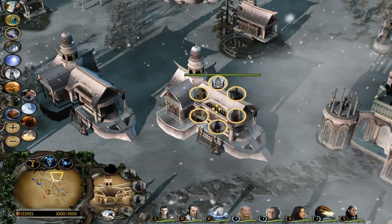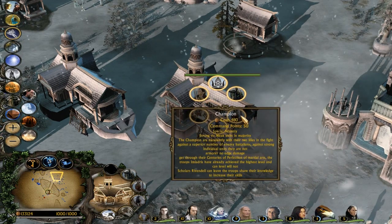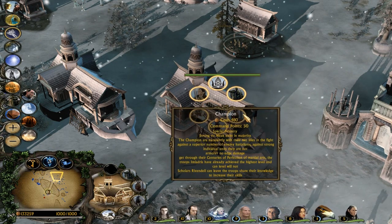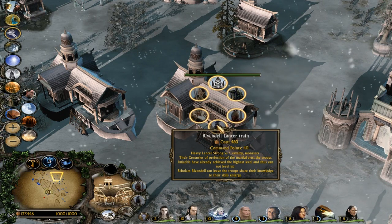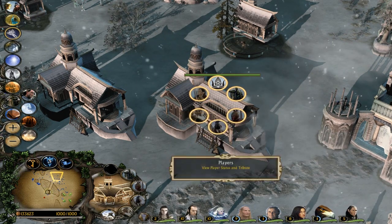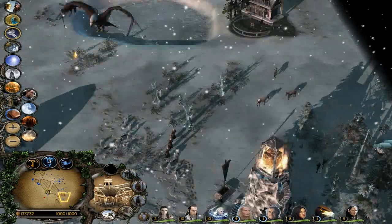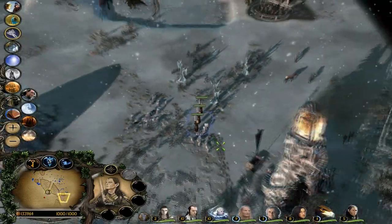We've got the basic barracks. You can build your swordsmen, your champions - who do less damage but are better against horde units like orcs and goblins. You've got your lances, which are your pikes, your archers, and then the super dudes. Basically another form of elven super unit.